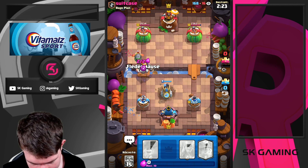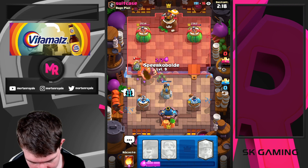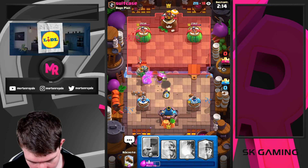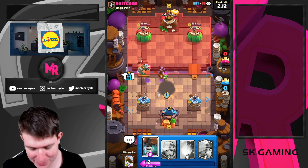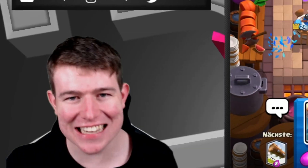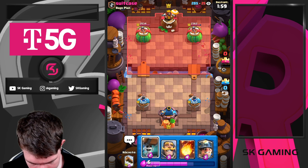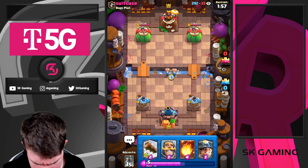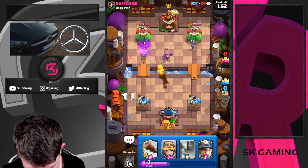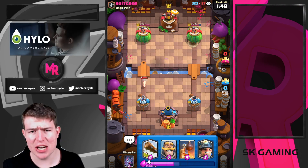We're just gonna go for bats here. He drops his electro spirit right on top so we're going for spear goblins. Really important - if we would have played them to the left I think we would have lost already, so that was a lucky one. We're going in for warbreaker at the bridge. He's just gonna mother witch - I fireball instantly. We got a connection and even some damage.